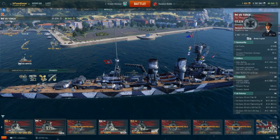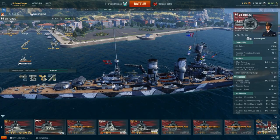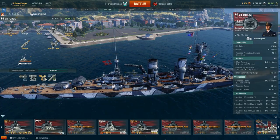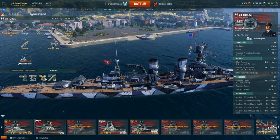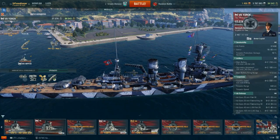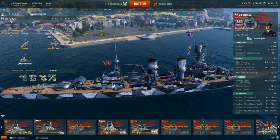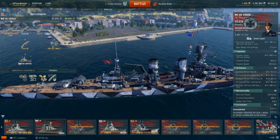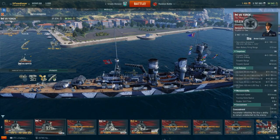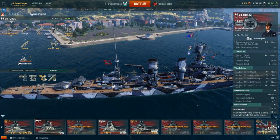She is also extremely maneuverable with a very tight turning radius, but the downside is she bleeds speed like crazy in a turn. So while you can make extremely tight turns, getting away from stuff once you have made that turn is extremely difficult. Her low top speed at 32 knots also does not help. That's kind of slow at Tier 7 — not super slow, but not as fast as some of the other cruisers at this tier.